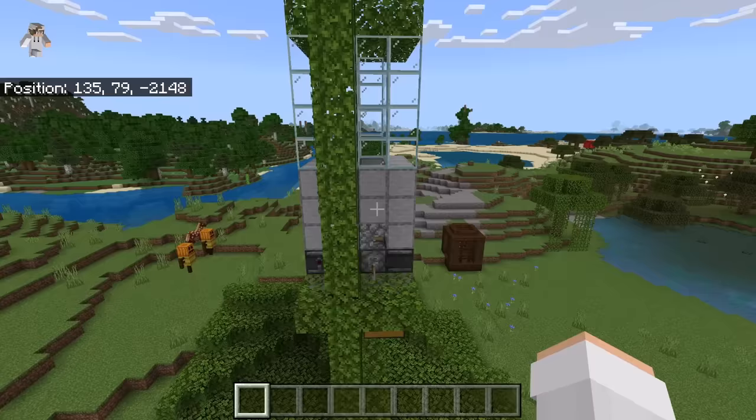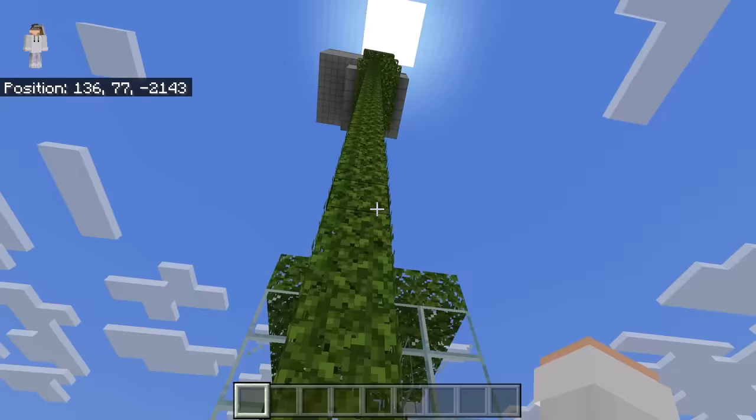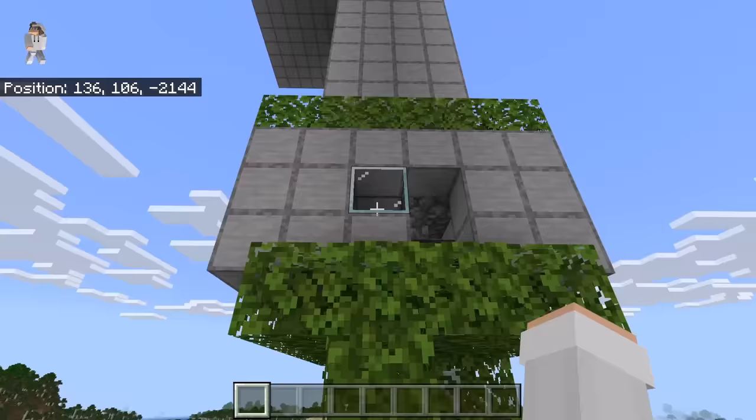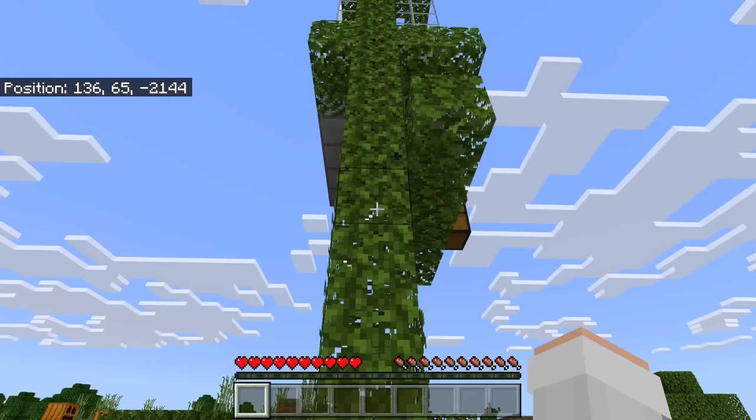I am now going to do a quick fly-around so that you can check and make sure you have made this raid farm correctly. Over here there should be the villager spawning chamber. Down here there should be the lower trident killer and collection system. Over here there should be the upper trident killer and collection system. Over here there should be the villager chamber. Finally, up here there should be the raid mob spawning chamber, with water over there and lava over there.